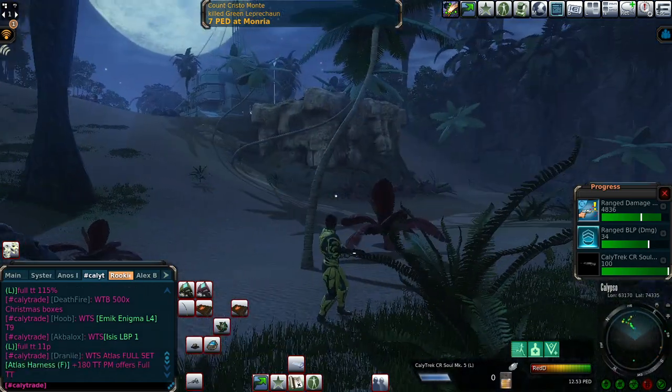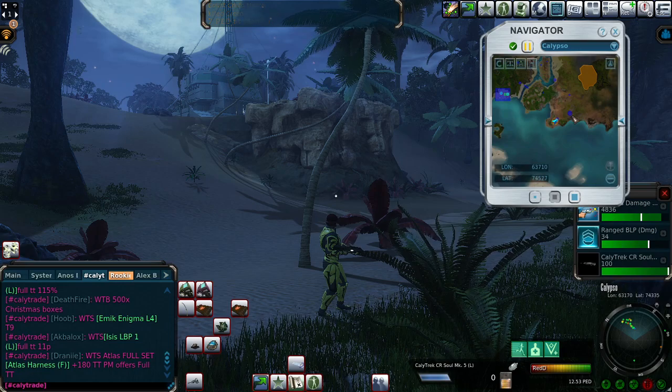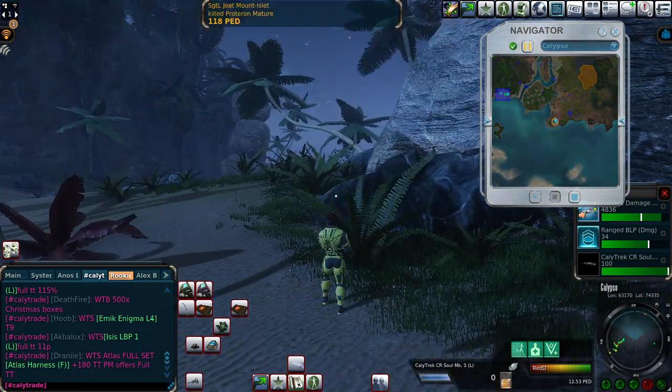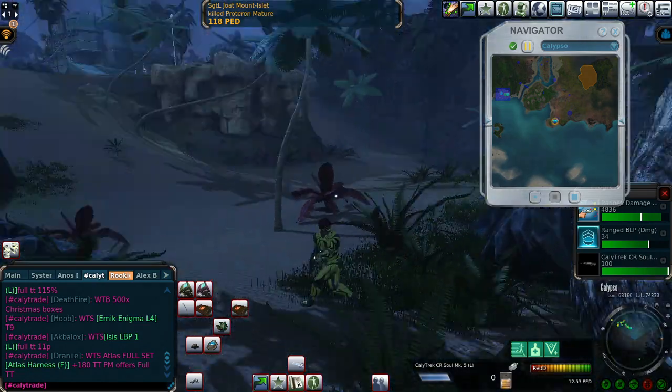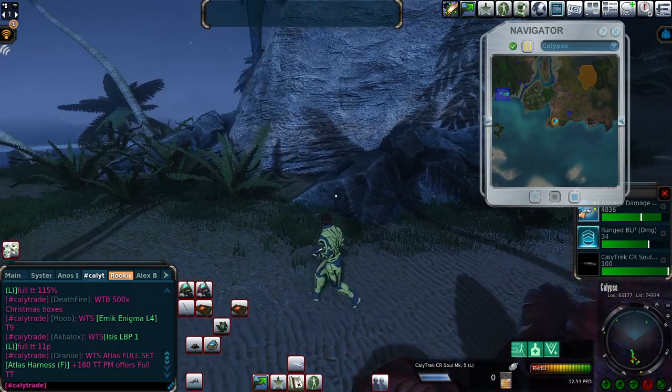My last two mining sessions have been as well on Calypso, close to Camp Icarus, which is the main spawn spot for newbies. The last two times it worked out very well, so I'm going to try a third time — let it be third time the charm.